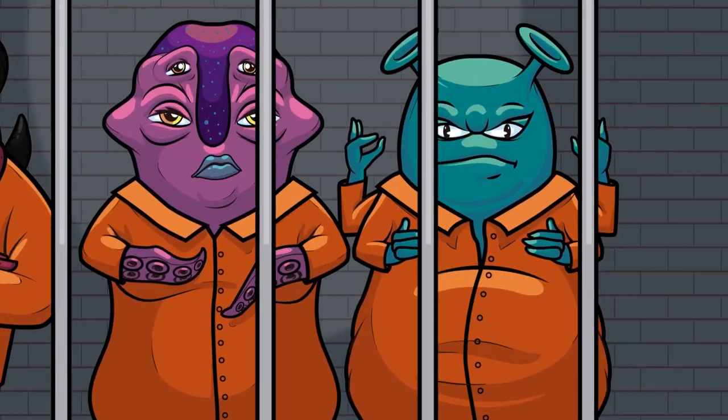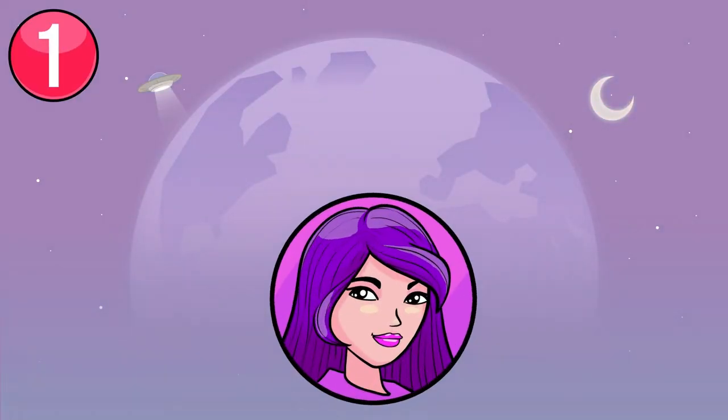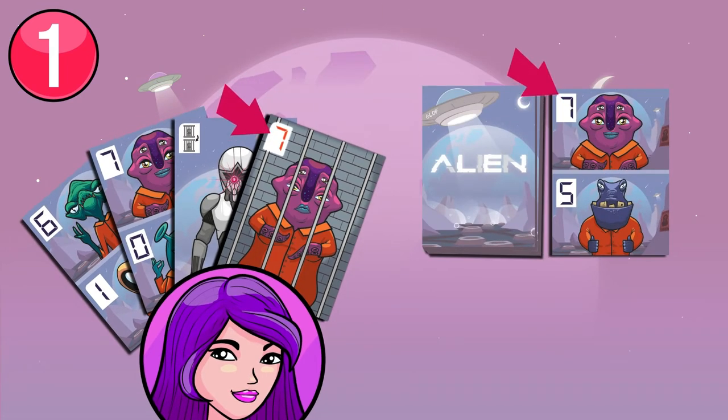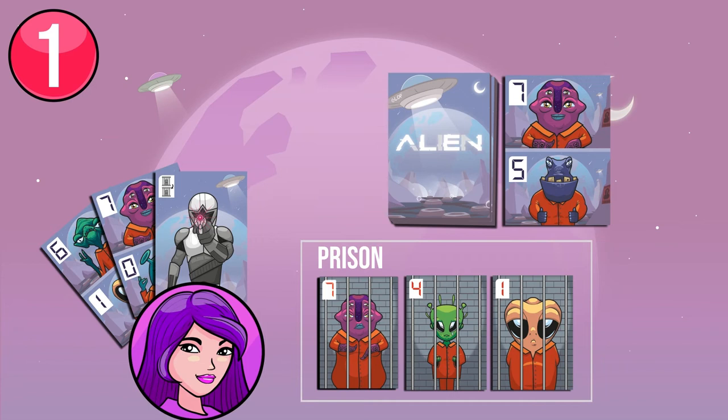How do you capture aliens? There are three different ways. During your turn, you can use the capture cards in your hand when the alien matches one of the two aliens on the card on the table. When that happens, congratulations! You have just captured an alien and you can place it in front of you in your prison. Once an alien has been captured, continue playing using the card on the table.